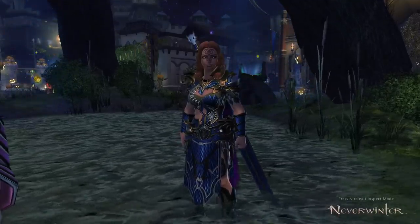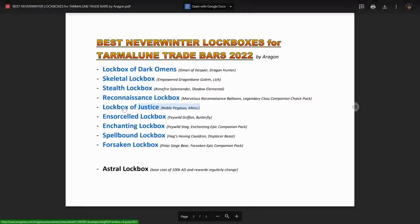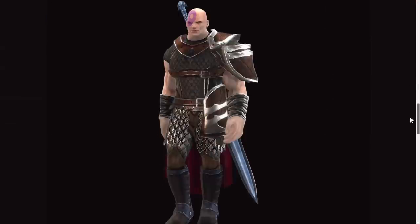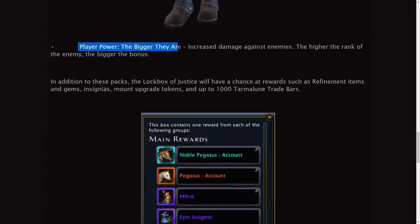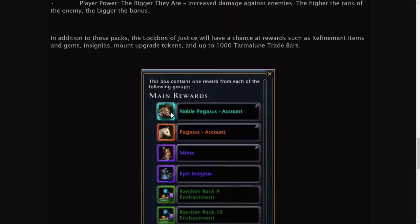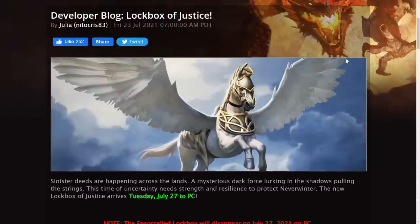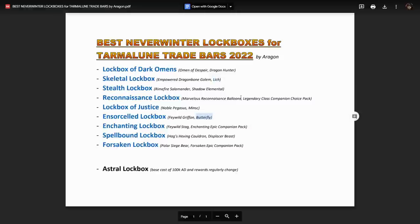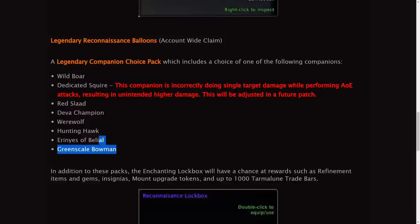Before we conclude, personally the best lockbox to open is the Lockbox of Justice. It has the Minsk companion, which everybody wants on their DPS character because it goes in your defensive slot and gives a big damage boost with the 'Bigger They Are' power increasing damage against enemies. The Pegasus is also one of four of the best mounts for making enemies take more damage. The Lockbox of Justice has two very desirable rewards.